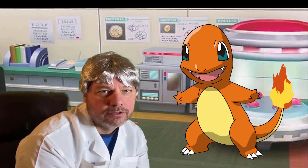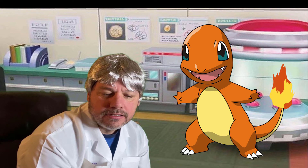Since Charmander is a starter Pokemon, he is rarely found in the wild. However, Charmander have been known to gather in extremely hot locations such as volcanoes, craggy mountains, and the caves along the coast of Seville Islands.